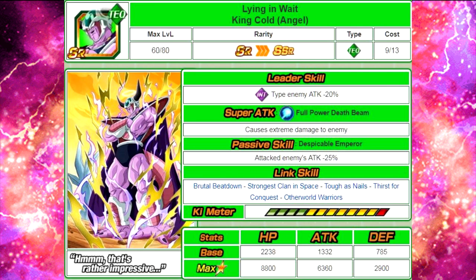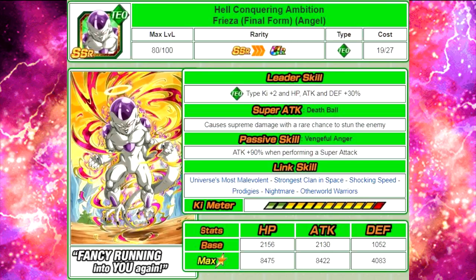The next one is Hell Conquering Ambition Frieza Final Form Angel. He is a technique type, leader skill is tech type ki plus 2, HP attack and defense plus 30%. Super attack Death Ball causes supreme damage with a rare chance to stun the enemy. Passive skill Vengeful Anger: attack plus 90% when performing a super attack. Link skills are Universe's Most Malevolent, Strongest Clan in Space, Shocking Speed, Prodigies, Nightmare, and Otherworld Warriors. Max stats are HP 8475, attack 8422, defense 4083, and a 12-ki multiplier of 135%. He does have a decent passive of attack plus 90%, and you can pair him with the OG Final Form Frieza who links well with him, though that old school Frieza is really outdated now.